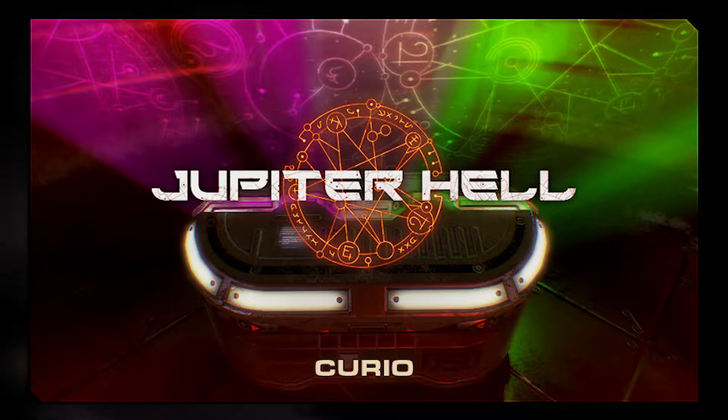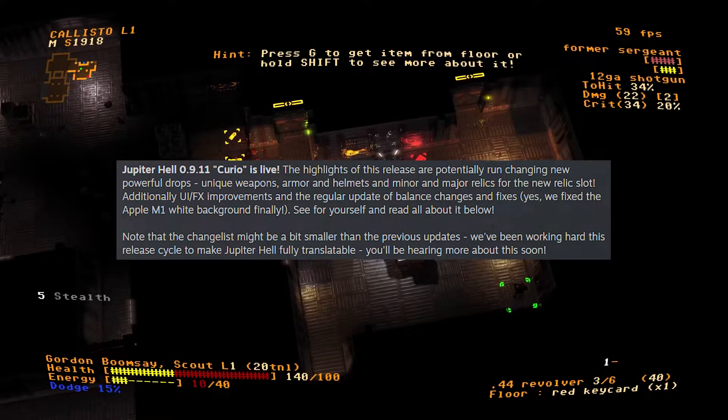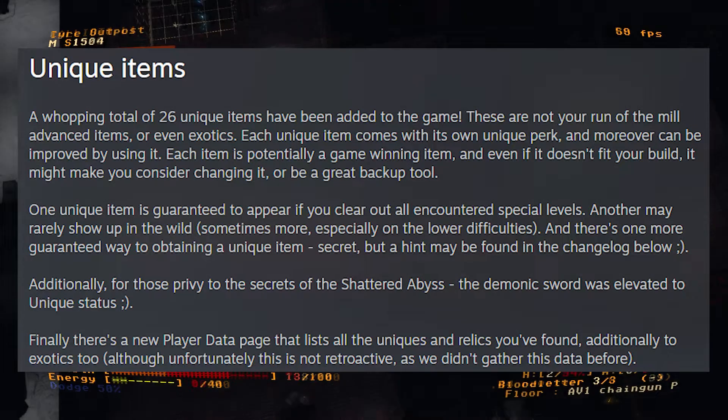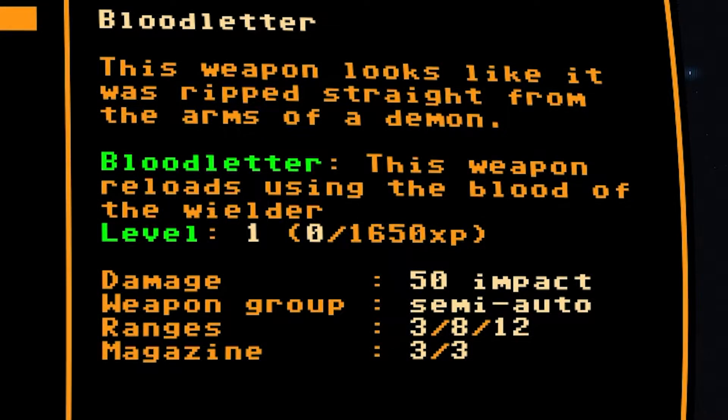The first thing I wanted to mention is there are now 26 new unique items in the game. These are not things you will find every single run — they'll be sprinkled throughout each run. They are some incredibly unique, interesting weapons. I'm not going to spoil them all, but let's just say I found a rifle that shoots your own blood at things and kills you over time, but does incredible amounts of damage. Here, just have a look at this.